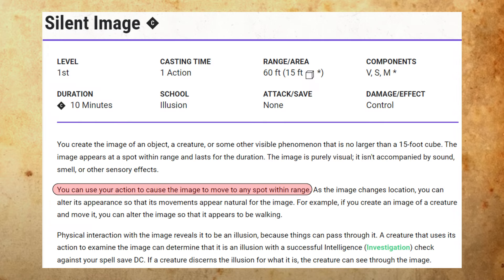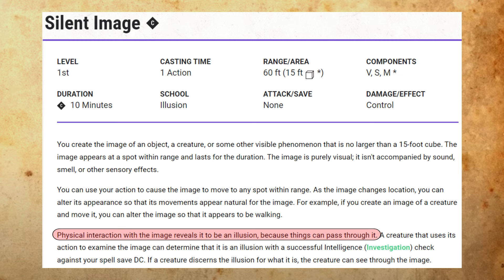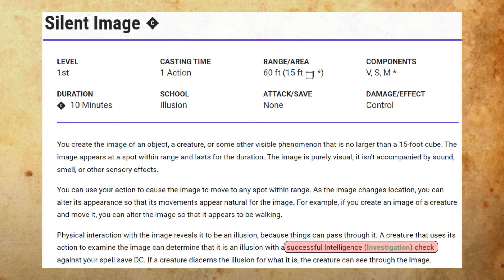The image doesn't move until you use your action on a later turn to cause it to move. As the image moves, it can appear natural, like a creature walking or water flowing. The illusion can be broken for a specific creature if that creature physically interacts with it, sees things pass through it since it has no substance, or succeeds on an investigation check against your spell save DC. If any of these things happen, that creature can see through the illusion.